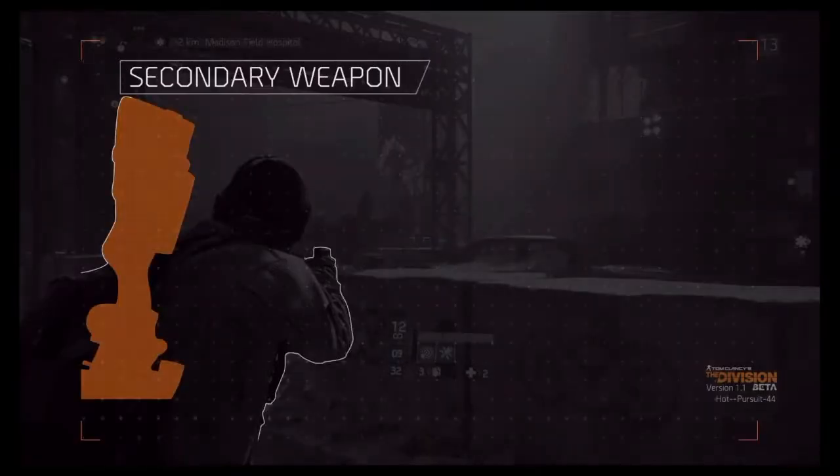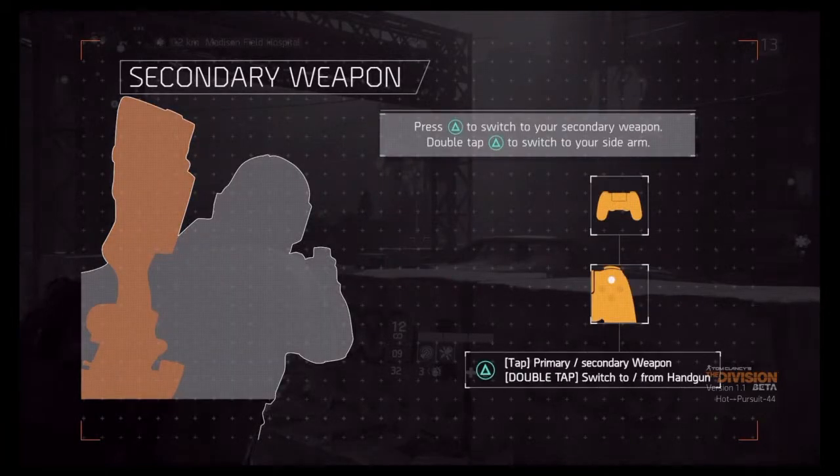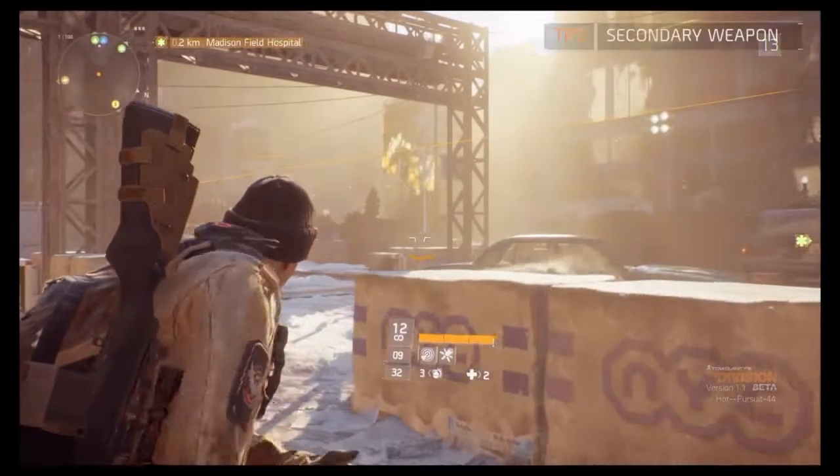Your character can equip up to three weapons: a primary, a secondary, as well as a sidearm. Double-tap triangle if you want to switch to your handgun, and press triangle if you want to grab your secondary weapon.